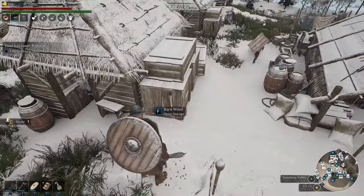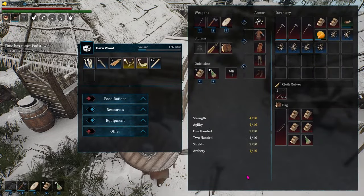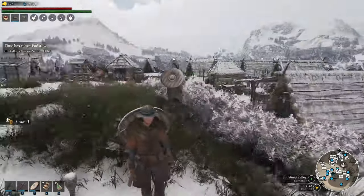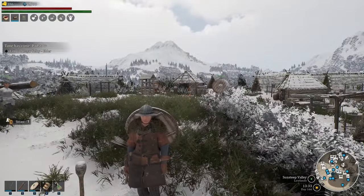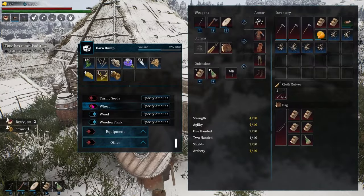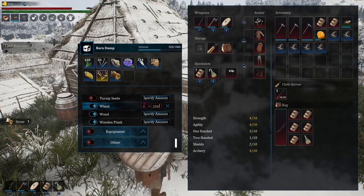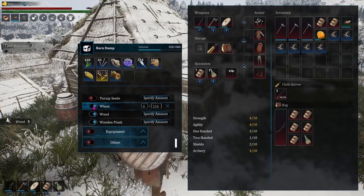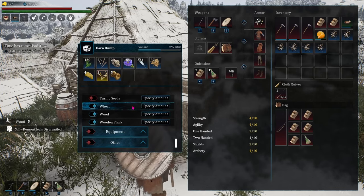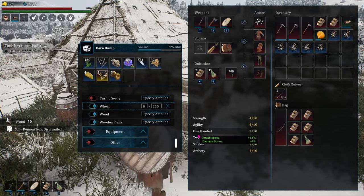If I want everything moved out of here, I need to make sure I have space for it somewhere else. So I'll allow them to put those 200 wheat in here — toggle off, toggle on, so it's saved — and now they have a place to put them.